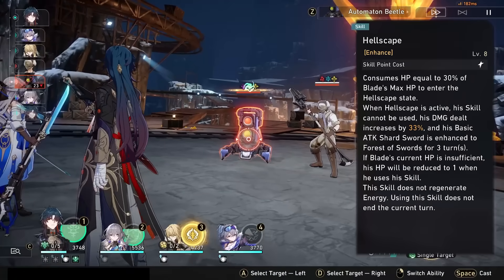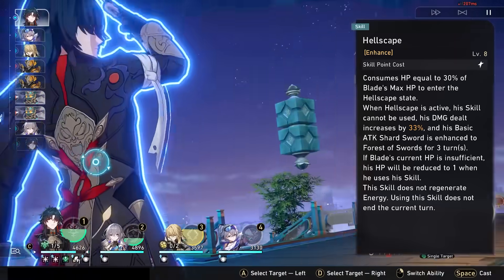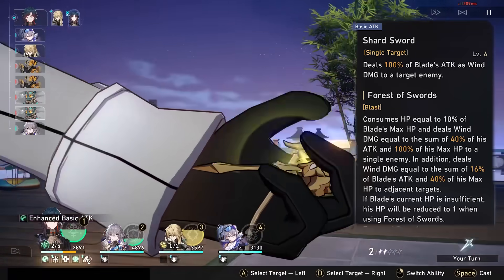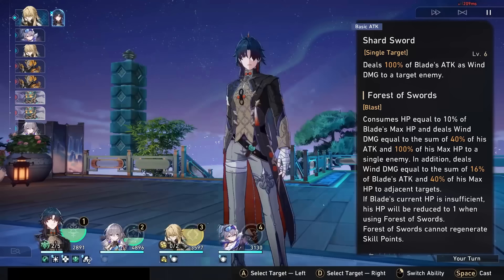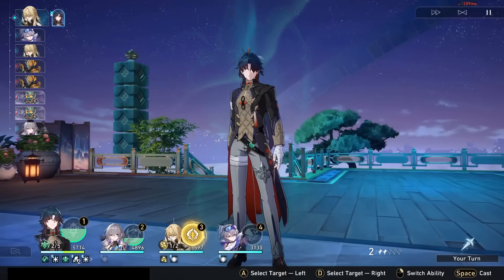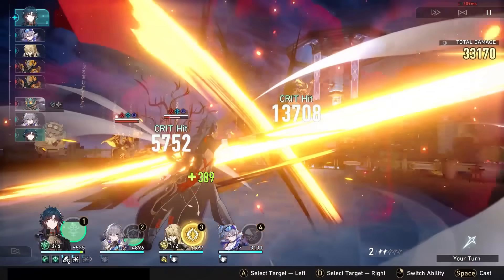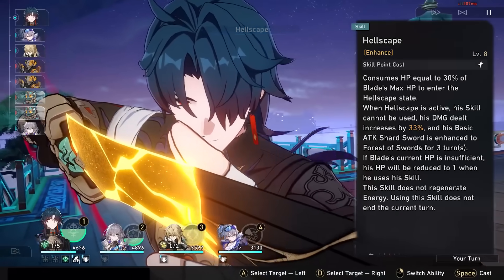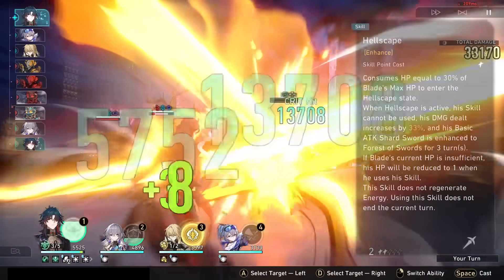His basic attack just deals damage scaling off of his attack, like most normal basic attacks, but by using his skill, you consume a skill point to enhance his basic attack for three turns. The enhanced basic attack then scales off a portion of Blade's attack and max HP stat, and deals a lower portion of those same scalings to adjacent enemies as well. So basically, he deals a ton more damage after eating his own HP.